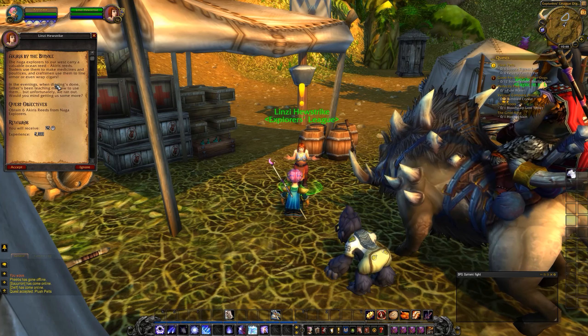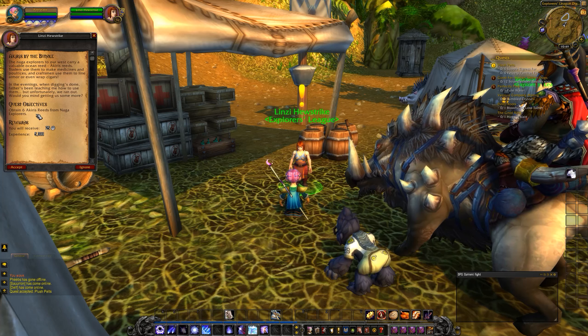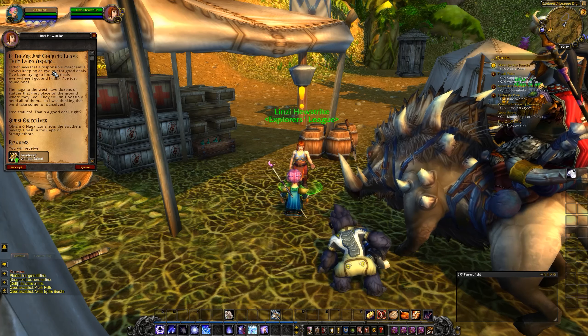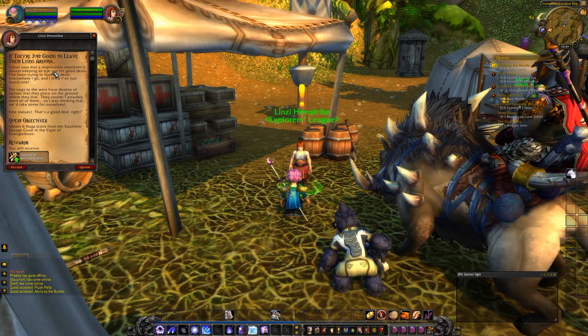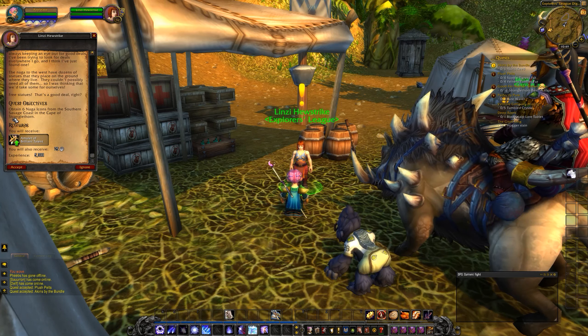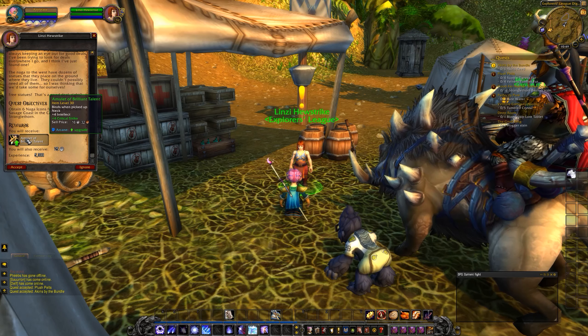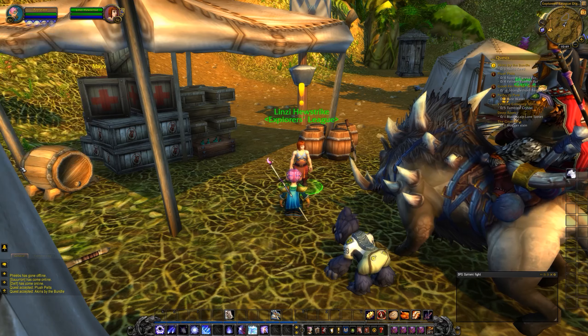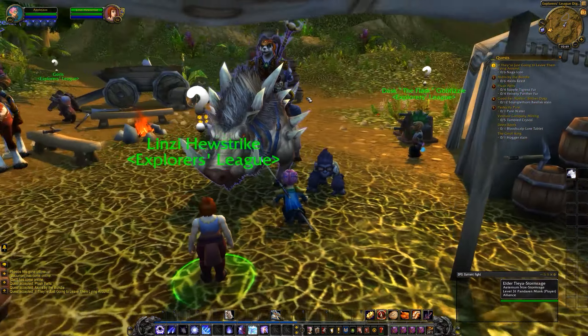Akira's by the Bundle: obtain six Akira's reeds from Naga explorers. We also want to obtain six Naga icons from the southern savage coast in the Cape of Stranglethorn. And we'll get an amulet of brilliant talent, which I want. So we're going to go ahead and take that.